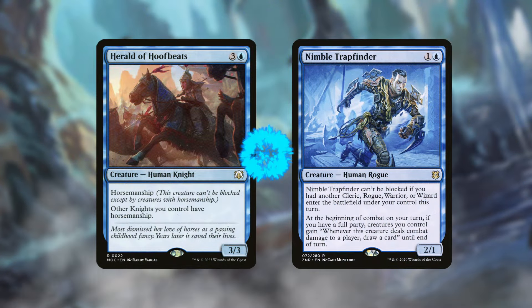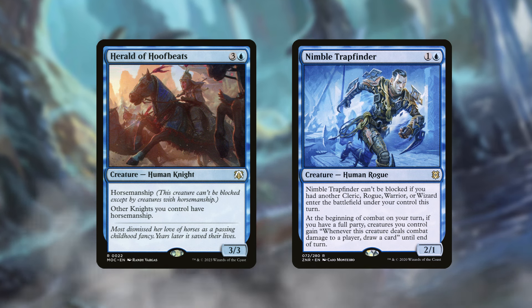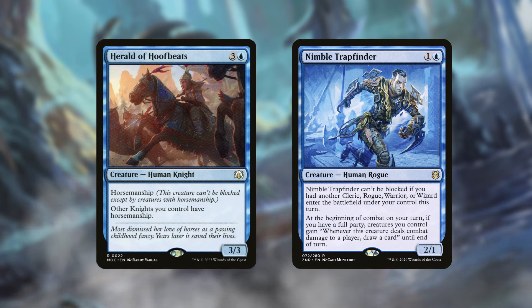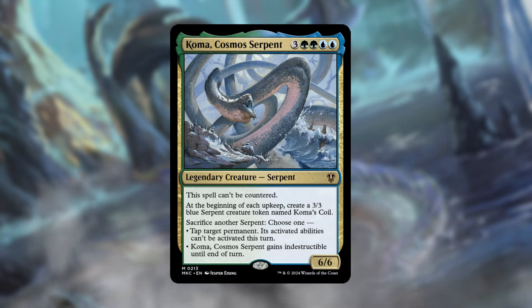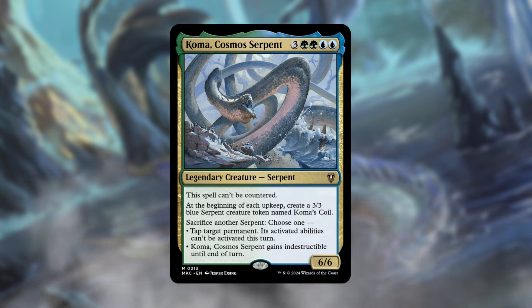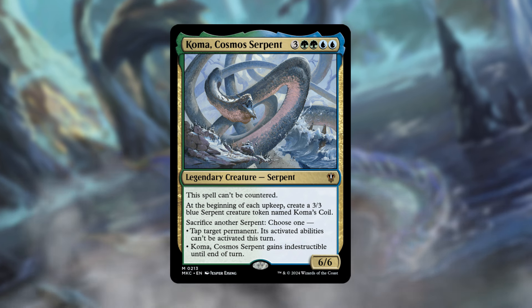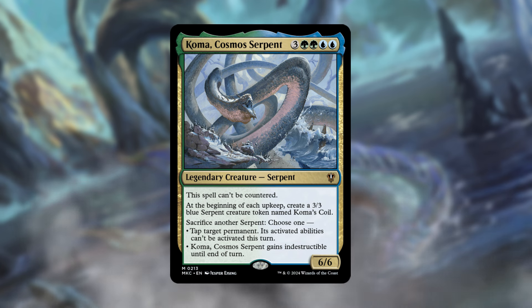Since all our creatures with everything counters will have every creature type, let's take advantage of that with Herald of Hoofbeats and Nimble Trapfinder. Herald of Hoofbeats gives other knights you control horsemanship, which means all your creatures will have horsemanship as long as they have an everything counter. Nimble Trapfinder is essentially a Coastal Piracy as long as you have a full party on the battlefield, but cheaper by two mana. Omo acts as a great party leader to enable Nimble Trapfinder. Coma the Cosmo Serpent is another exciting option — it creates 3/3 serpent tokens each upkeep and lets you sacrifice a serpent for protection, either tapping a permanent or giving Coma indestructible.